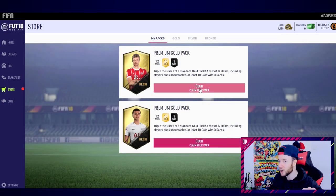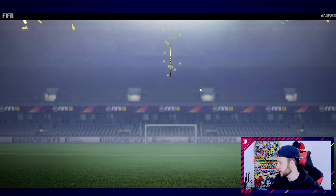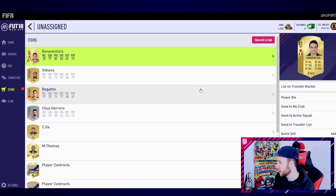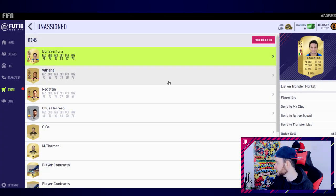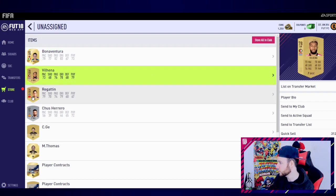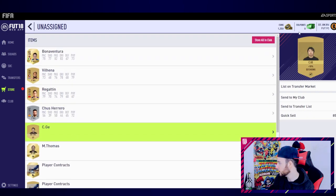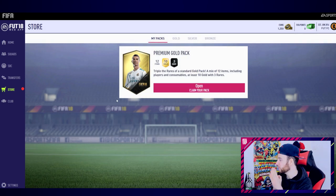Premium gold next one - we still got time to save this pack opening. Big player please. Yeah, I'll take that! He's still at centre-mid - great pace, dribbling, passing, shooting - well rounded. 83 is pretty damn high, thank you. An Italian player - maybe because I clicked Italy as the nation it gave me that type of card, not really too sure.